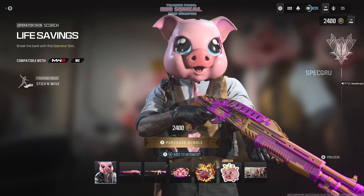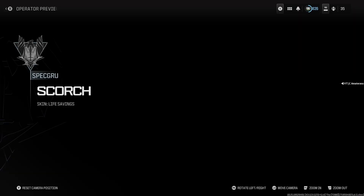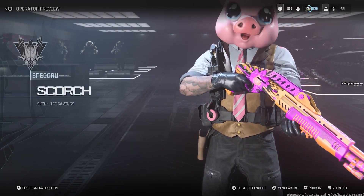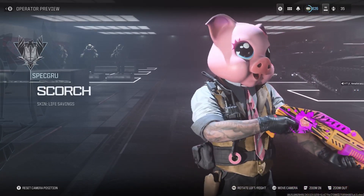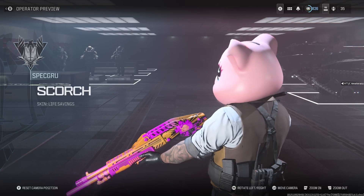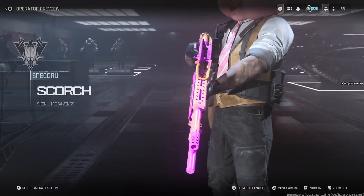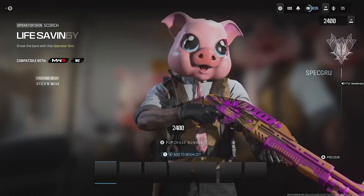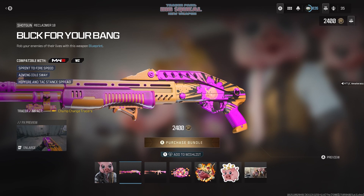We get the Life Savings for the Scorch operator skin — it's a piggy bank mask. Look at the top of the head, it's an entrance animation. Oh my god, you just drop your coins right through his head. It's actually pretty funny, pretty comical — it's like a hijacking scene.